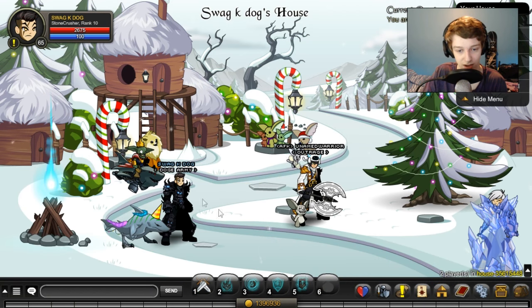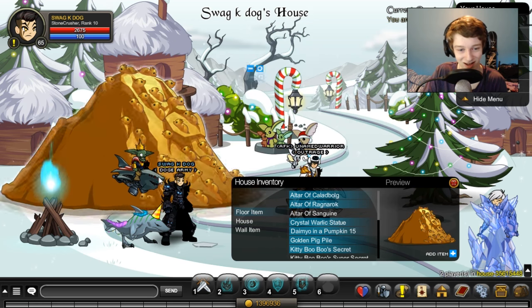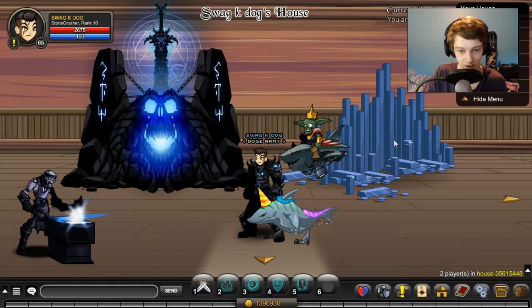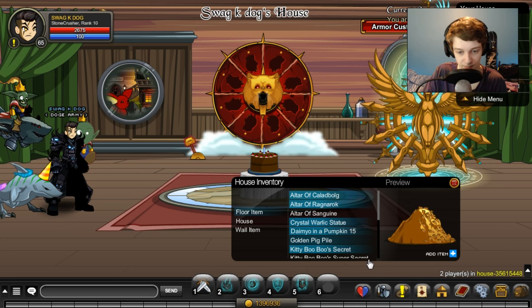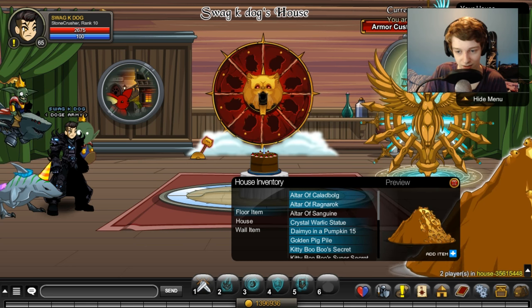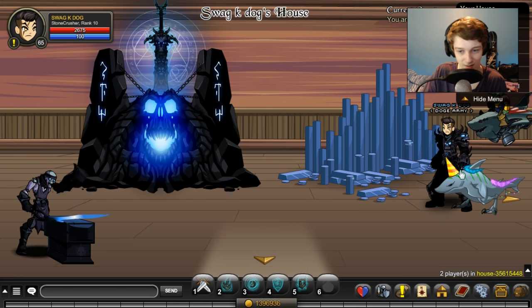So let's go to my house — oh, there's someone in my house — so let's edit the house. I'm guessing it's gonna be a floor item. Oh my god — that's so cool! Okay, this is gonna have to go in my main room. This is my legion token room. So we can put that right there — oh, that looks good. There we go.